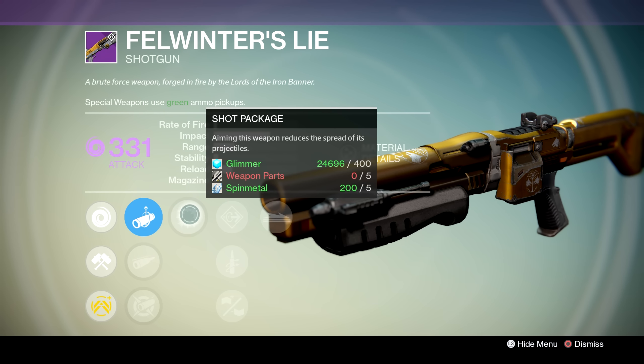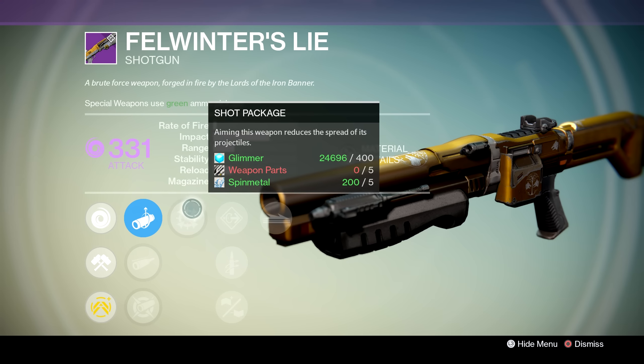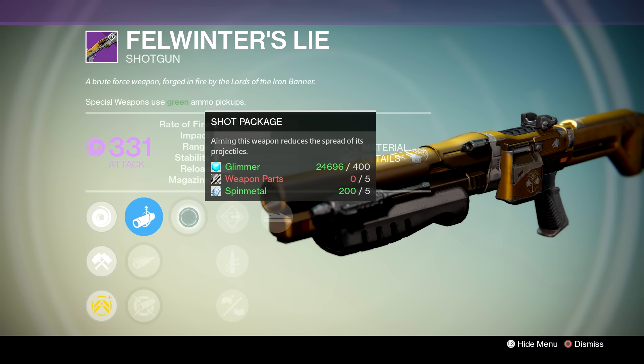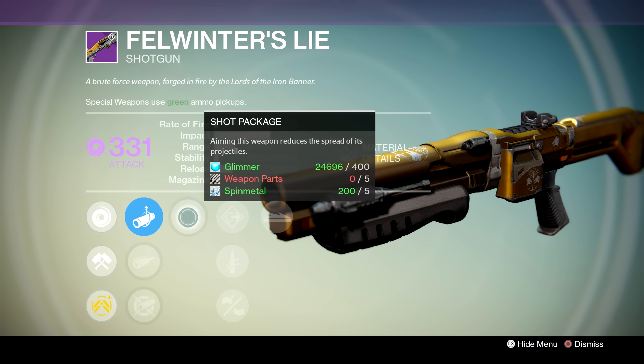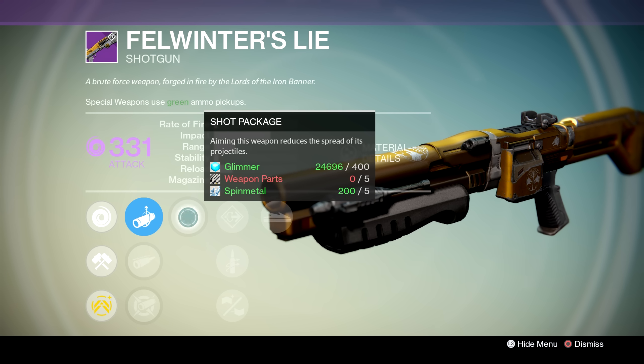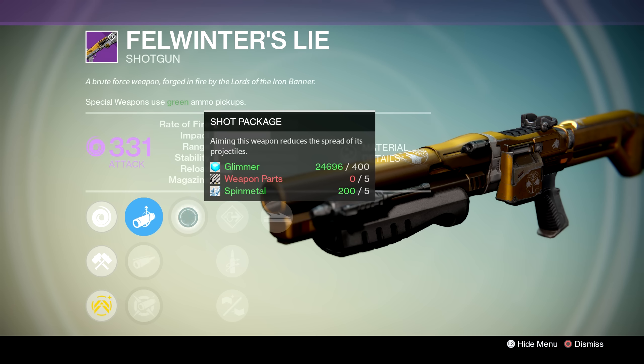In the first bubble tree we've got the Dreaded Shot Package. Bungie is taunting us this week — this perk, when aiming the weapon, will reduce the spread of its pellets. Basically, when you ADS snap on an opponent you have more of a chance of landing all those pellets on them, resulting in more one-hit kills. This is the thing that makes this gun a monster. But it is being nerfed in next month's Weapon Balance Update — it's having its accuracy reduced by 30%.